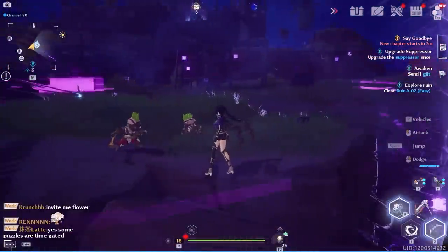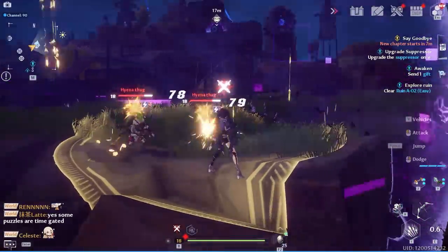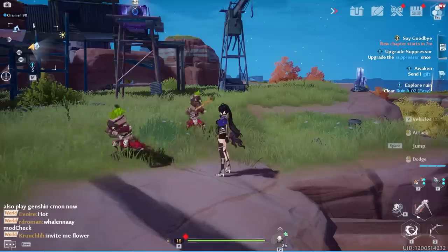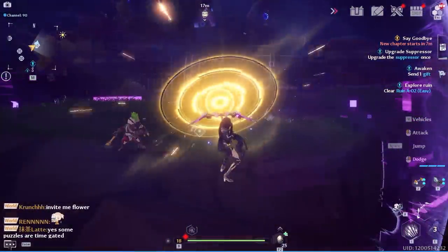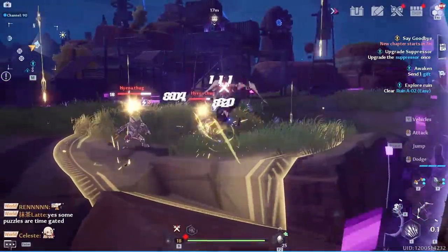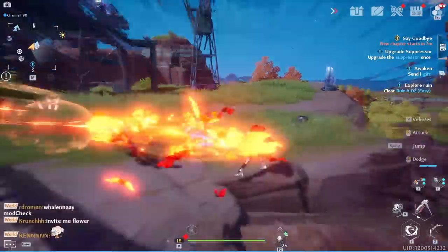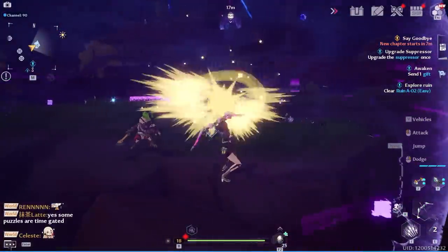If you manage a perfect dodge, you'll activate a time fracture ability called Fantasia — your enemies slow down, you instantly gain a weapon discharge, and you can take advantage of the situation. It's a pretty huge part of combat. Also note that enemies have shields — small enemies don't, but bosses and higher-tier enemies do, and taking down their shield is a big part of fighting them.